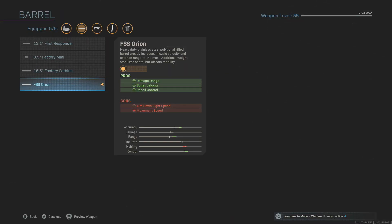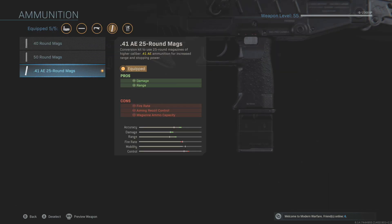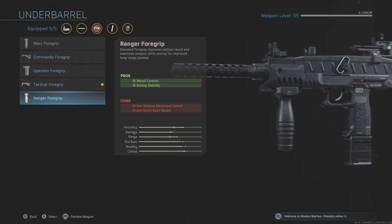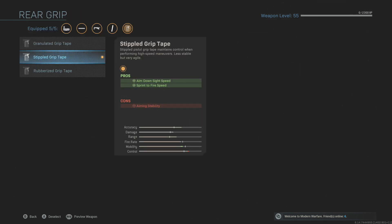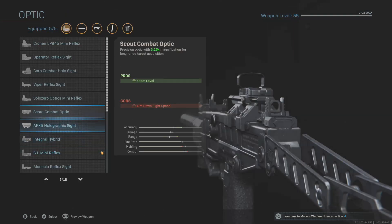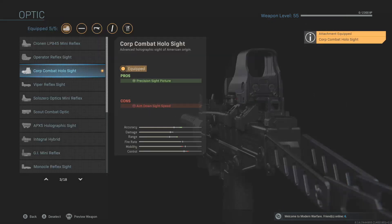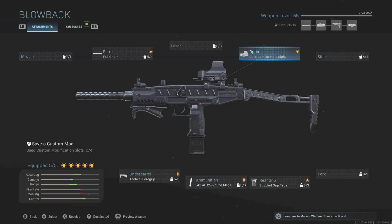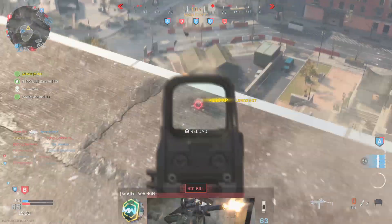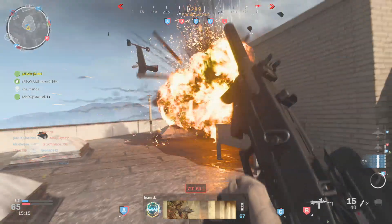Here's the setup I'm using: start with the new barrel, put a tactical foregrip on it, and add the new rounds. You can switch out the foregrip or remove it if you prefer, but it does have a lot of recoil with the new ammunition. For the grip, use the stippled grip tape — it gives faster aim down sight speed. For the sight, I'm using the core combat holosight. The iron sights on this gun are probably the worst in the game in my opinion, so I'd recommend some kind of optic.